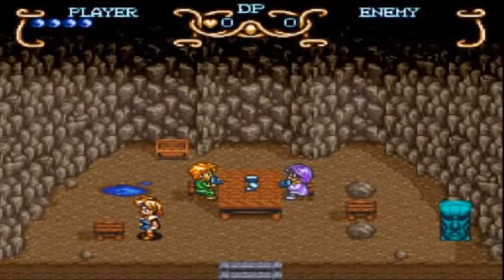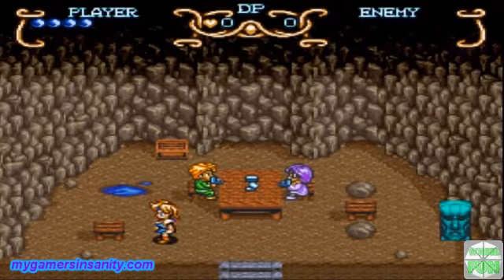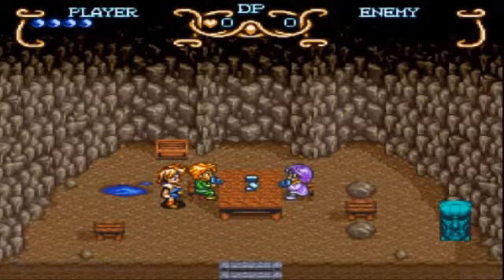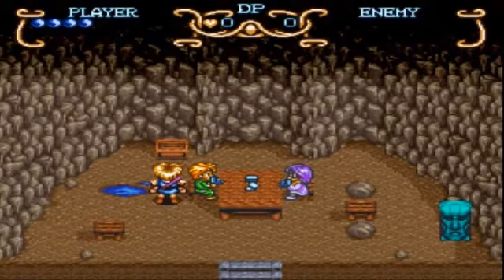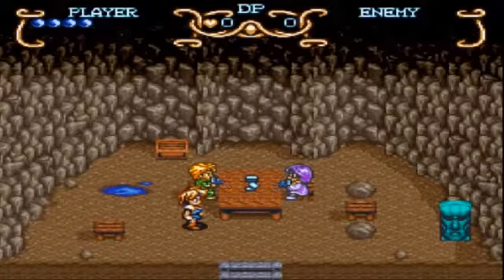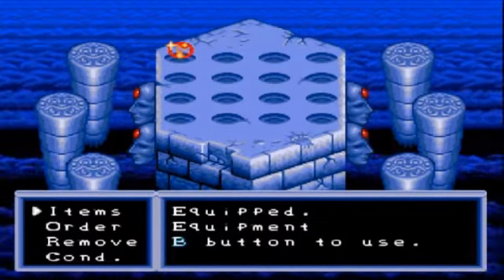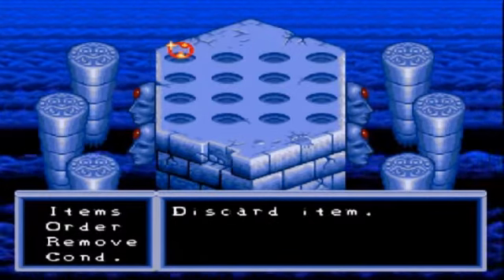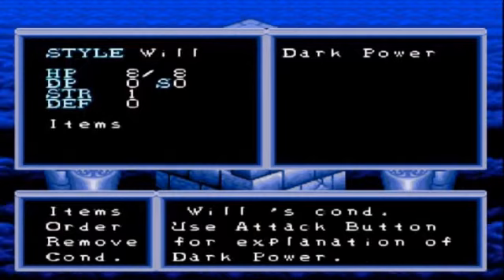The heads-up display is simple. You've got the player on the left — that's your life points. Each one has two stages: the blue ball and then a smaller blue ball. Right now I have eight health. The hearts are continues — you can only have up to nine. The DP counter tracks dark spheres; when you collect 100, you add a continue, which is important later. On the enemy side, it tells you how much health an enemy has remaining. In the items menu, the six pillars are the six statues you have to collect, you have room for 16 items, and your stats show strength of one, defense of zero, and no dark powers.